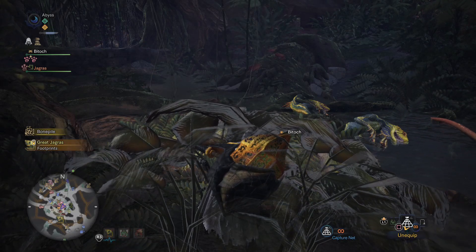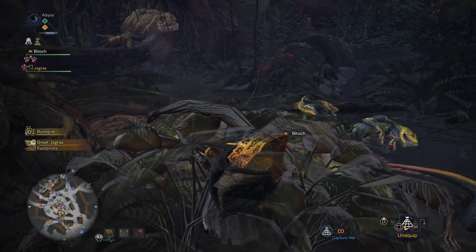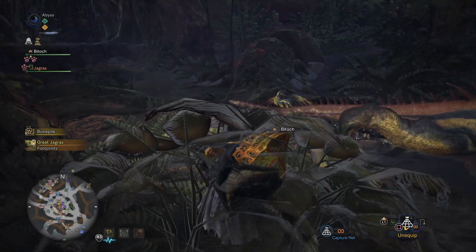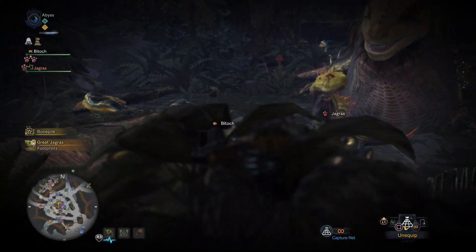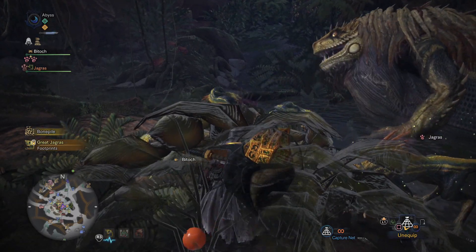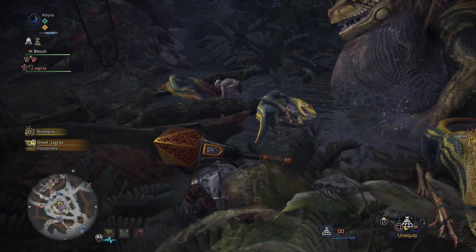For my first opportunity, the Necker did not come out. But this is the second opportunity, and you'll see he'll come out right away as soon as he spits up the food. There you go — to the left, and there's the little guy. Just catch him with your net and you'll be good to go.